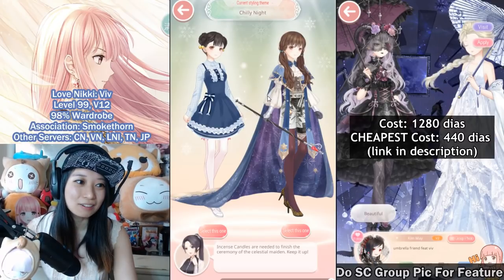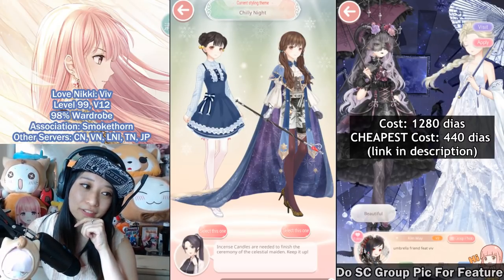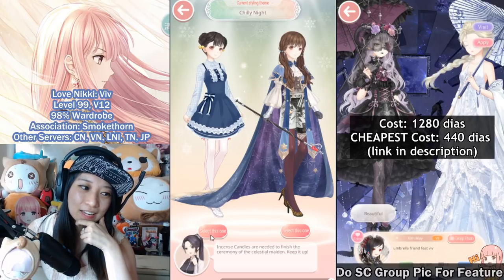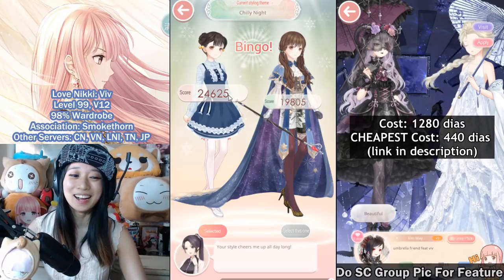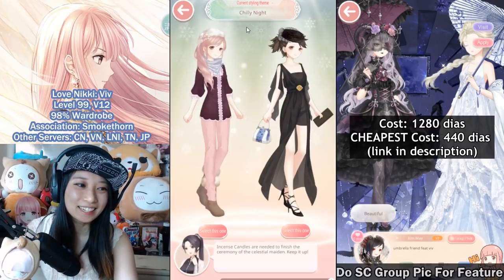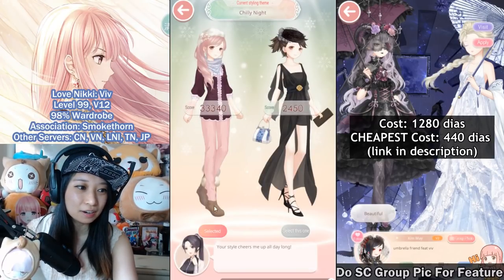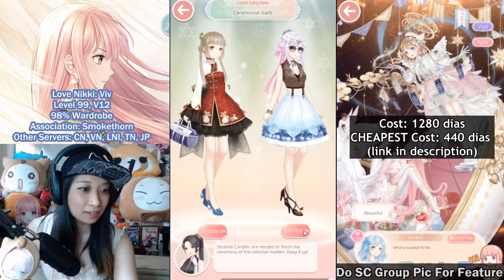Chilly night — there's another tricky one. For chilly night I would pick something that's warm. This dress looks pretty warm, I'm leaning towards left yet again. Phew, got it! Chilly night yet again — something with a scarf, something that looks warm. That's it, I need to spend again. For ceremonial garb, let's pick something with the sunglasses. Do not spend on this unless you are a mega whale, because there is a cheaper way. If you do not spend, a link is in the description below.